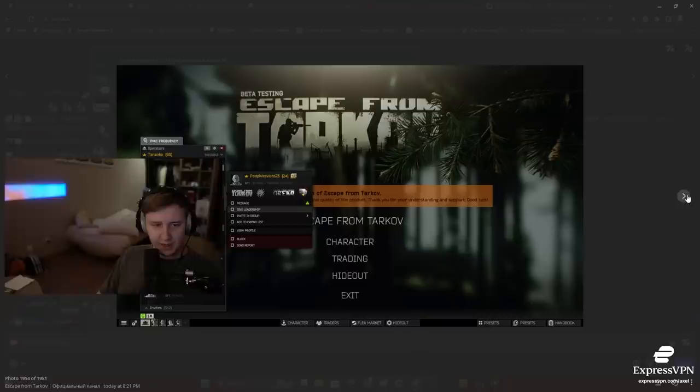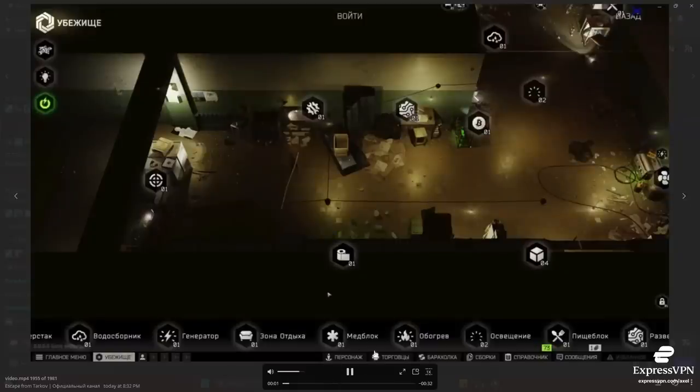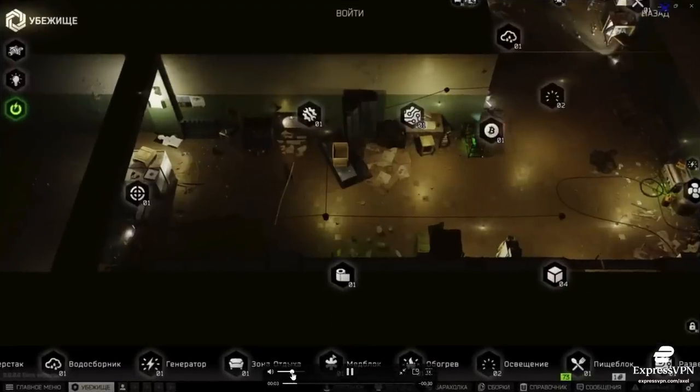This is how the new UI is supposed to look when you invite friends to your group — you can see the group with your teammates, your friend list, and maybe something regarding Arena. This is getting implemented whenever it's ready. Next up: hideout animations.